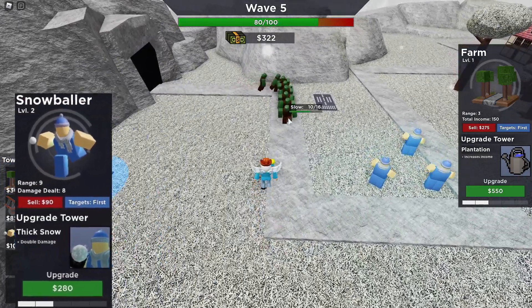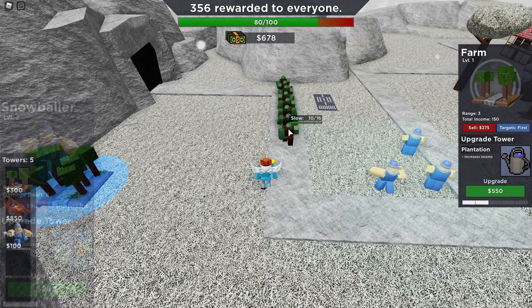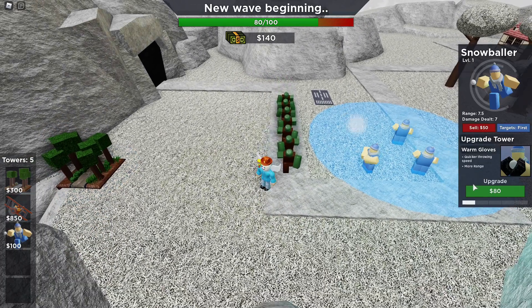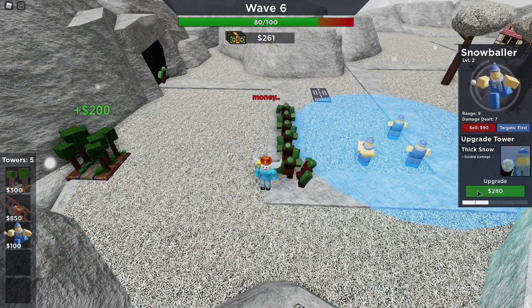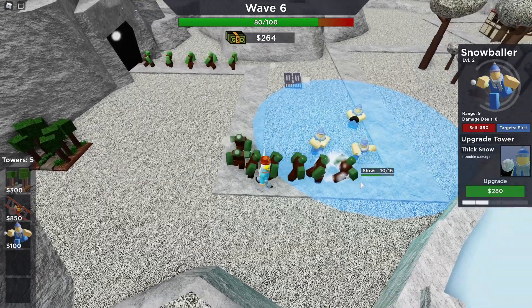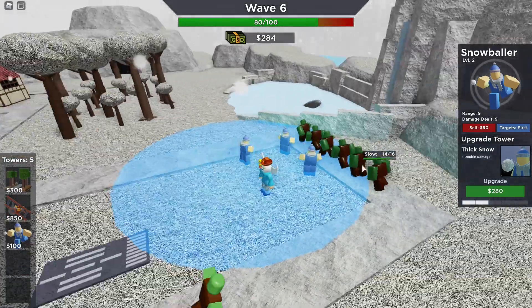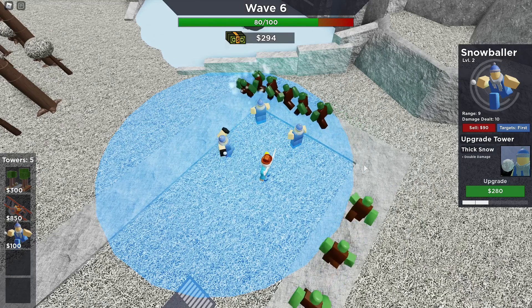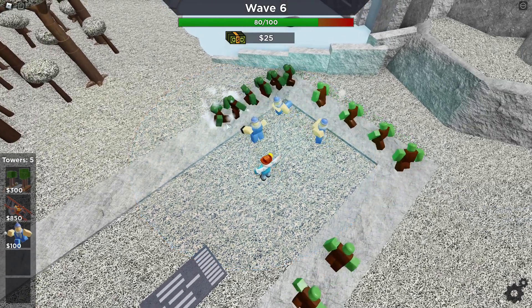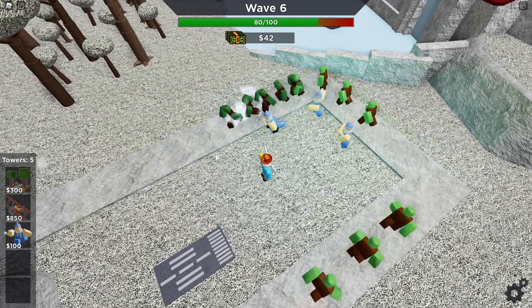Moving on to level 3, this upgrade is called Thick Snow, and costs $280, bringing the total cost of Snowballer from $180 to $460. Thick Snow doubles the Snowballer's damage, from 1 damage per snowball to 2 damage per snowball. This also gives it a rough DPS of 1, which makes me a little bit concerned as far as damage goes, but no visual change is noticed.